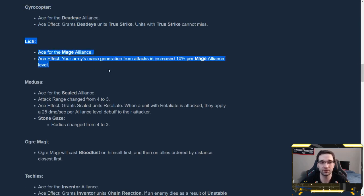Lich is the ace for the Mage Alliance. Your army's mana generation from attacks is increased by 10% per Mage Alliance level. At most that's a 20% increase if you're running 6 mages. If you're normally gaining 20 mana per auto-attack, you're now gaining 22. Maybe you get a spell off slightly quicker? I feel like this number is very low and not super impactful.